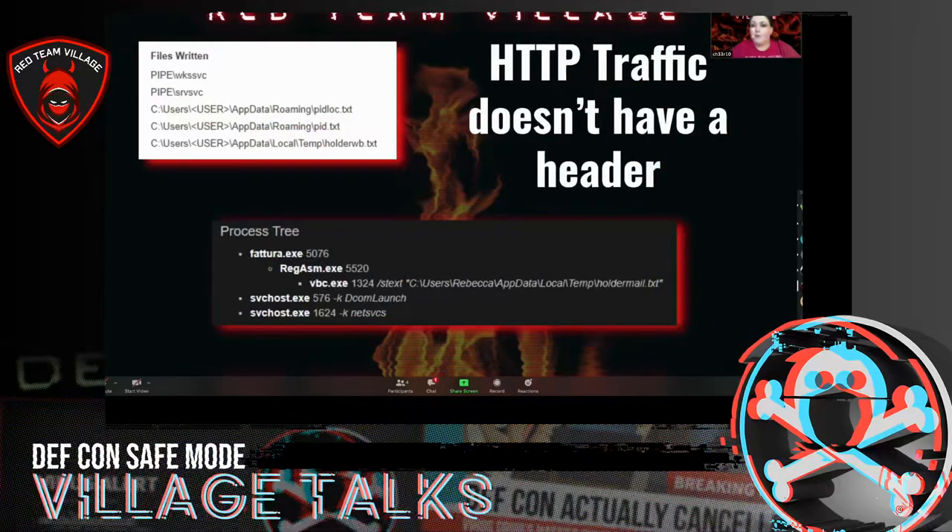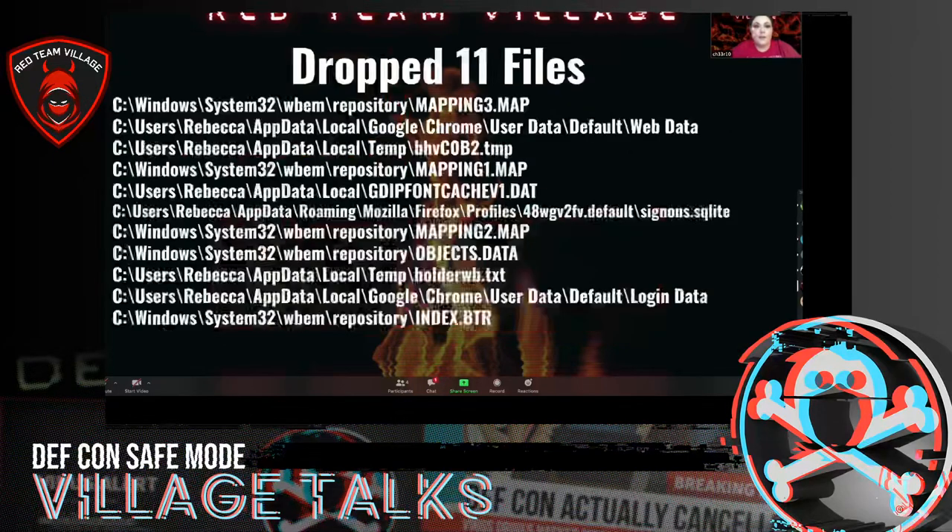The HTTP traffic doesn't have a header, and I put where files were written and the process tree for additional context. It also dropped 11 files — I put all the different files that were dropped in the different folders.